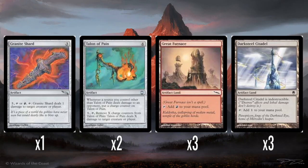We have a single Granite Shard — three mana artifact. Three colorless and tap, or one red and tap: does one damage to target creature or player. It's kind of like Prodigal Sorcerer but as an artifact. I think that's perfectly fine.